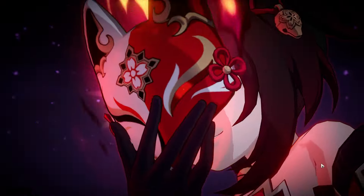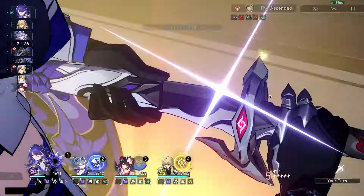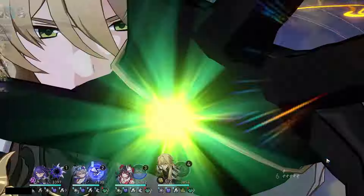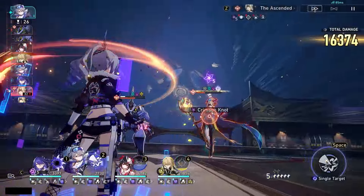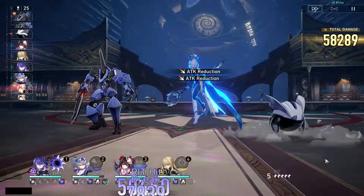Just giving a little personal insight on my build — I don't have the full optimal build for her. I do not have attack percent boots, I don't have an attack percent orb, and I do not have the new set. Right now I have speed boots, lightning damage orb, and Inert Salsotto. From the runs I did in Simulated Universe, I did not get anything good, so I can't use her at full potential. I am using her S1 though.